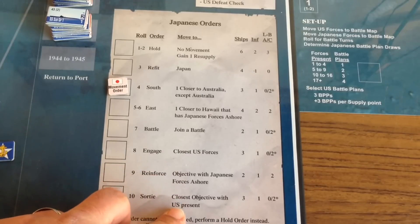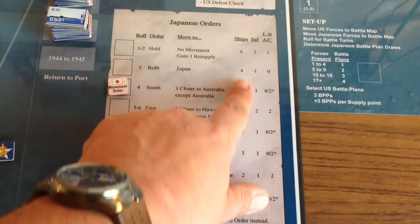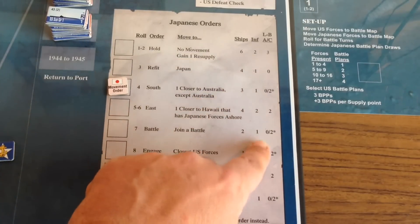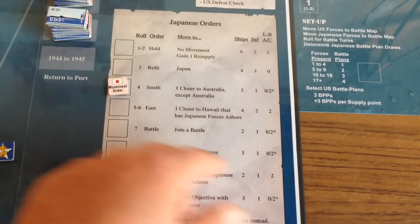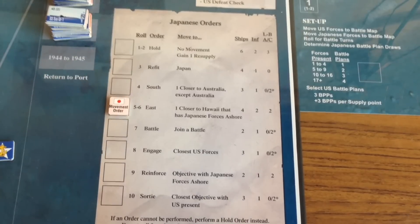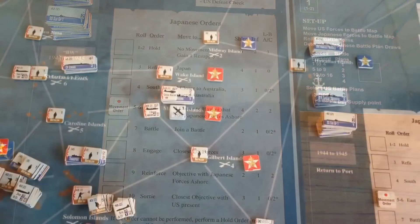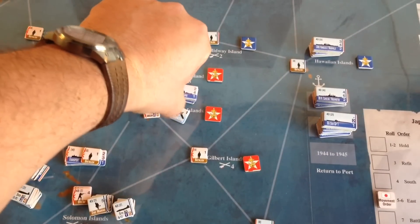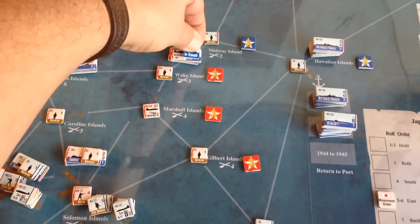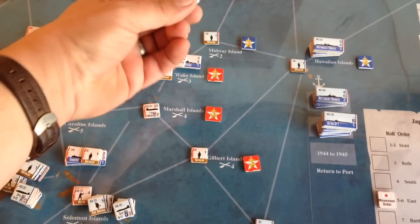Japanese forces can also be ordered to engage the closest US forces, reinforce an objective with forces ashore, or sortie toward the closest objective with US present. The chart shows a breakdown of the maximum number of ships, infantry, and land-based aircraft affected. For example, if we rolled a 5 and received an east order for the Marshall Islands forces, we'd take that scouted force and move them one space closer to Hawaii, then flip the counter to the in-transit side.